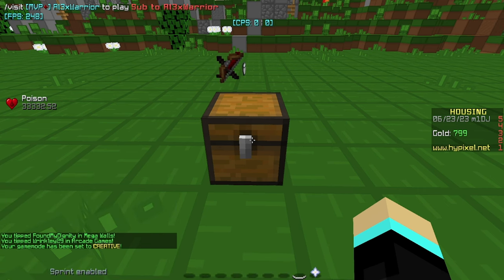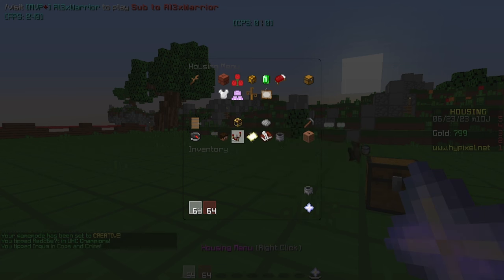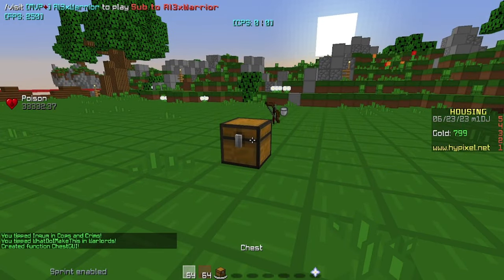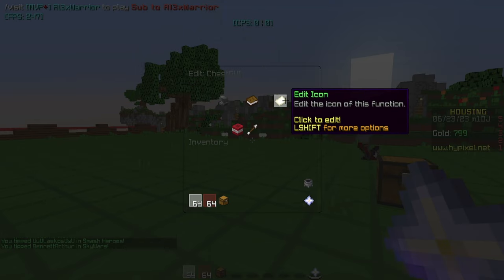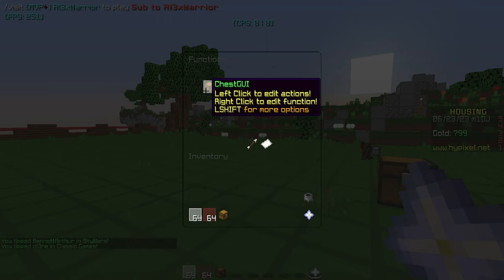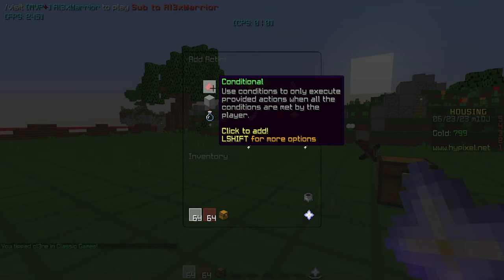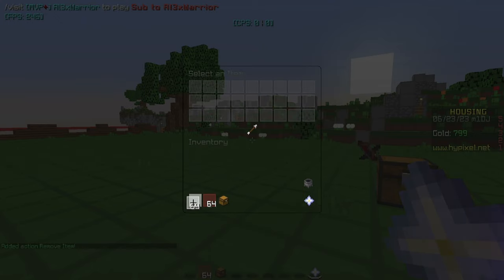So for starters, we're going to go into creative and grab the items from the chest — the white stained glass as well as the red stained glass. Go to housing menu, house settings, go to functions. We're going to create a new one, we'll just call it Chest GUI. It's very important that you label your functions. Edit the icon to something that makes sense, like a chest, so it's easier to find. Go inside here, go to add action. Now for these, you would think you could just go to remove item, but I'm going to show you why that doesn't work.